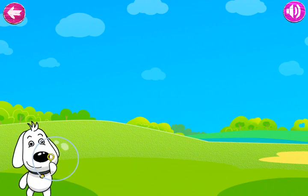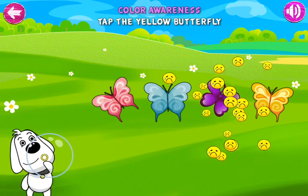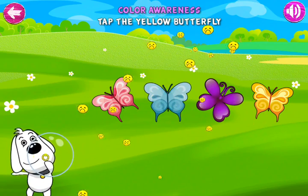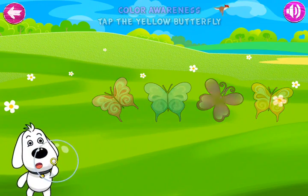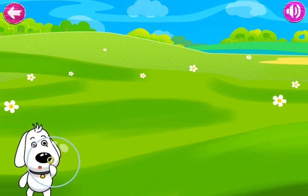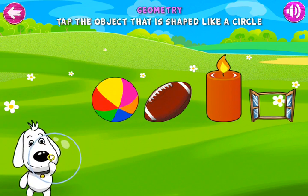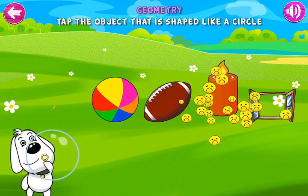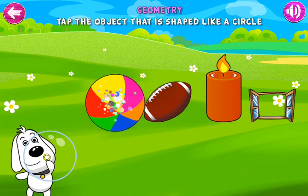Tap the yellow butterfly. Not exactly. No. One more time. That's great. Tap the object that is shaped like a circle. Oopsie daisy. No. You can do better. Good effort.